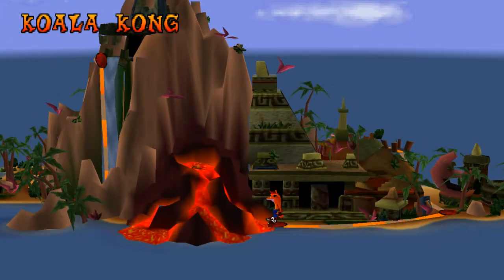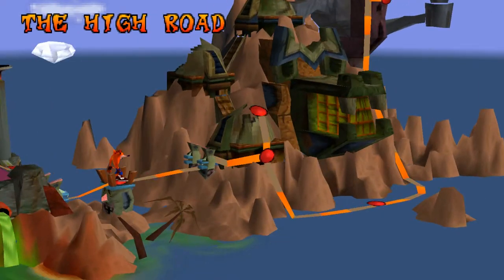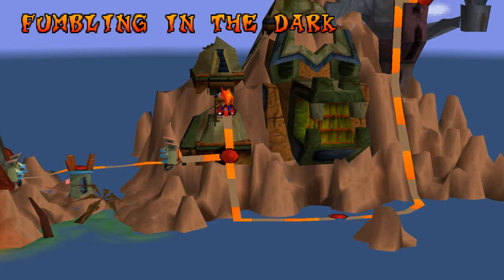And to get to the next bonus round, you're going to need to go to the third island, travel a little ways, and get to Lights Out. Get as far as you can — I recommend getting 100%. Once you get 100%, you get access to the colored gem that you're going to need for other gems, and then you get the key, and the key reveals Fumbling in the Dark.